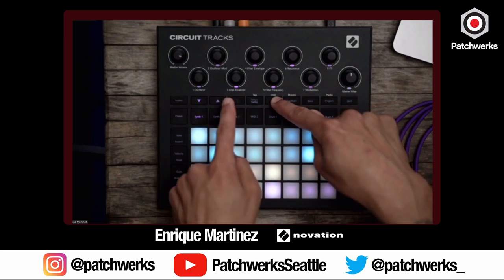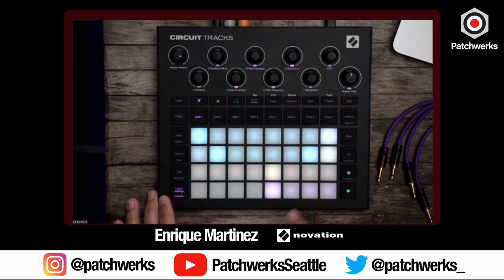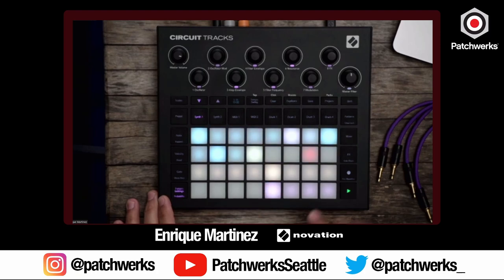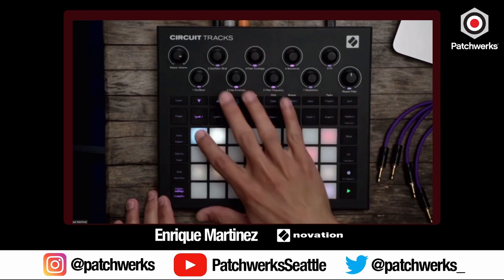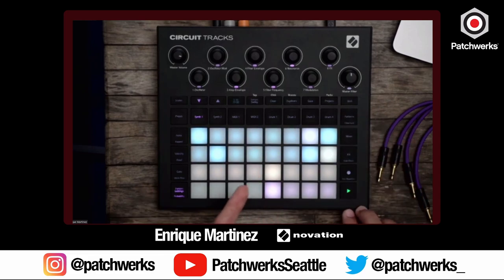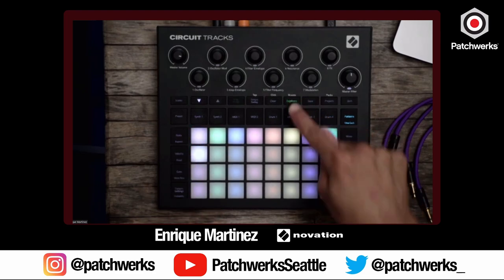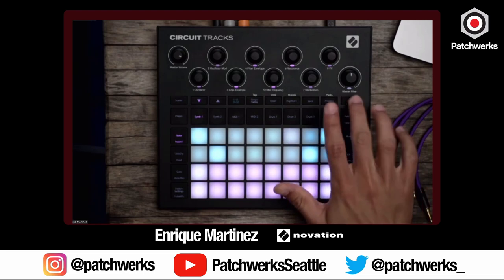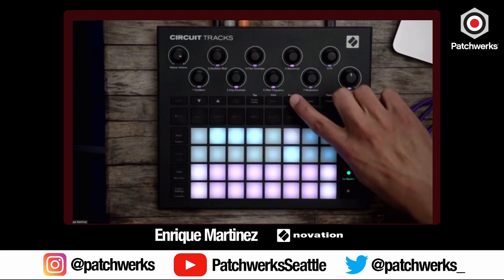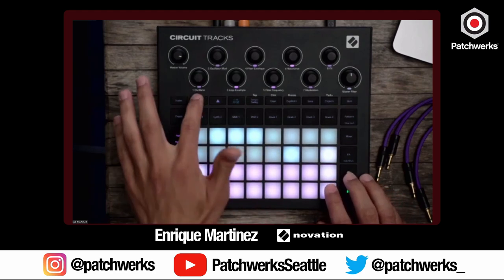To clear, hold down Clear and hit steps 1 through 16, which brings you back to the first bar. In pattern settings you can say 'end here' as well. We've also added Mutate, which is really fun — it takes your existing pattern and mutates it into a new musical randomized result. It won't add notes, it'll just shift notes around. I'll save that pattern, duplicate it from pattern 1 to 2, go to 2, hold Shift and hit Mutate — it moves some notes around.